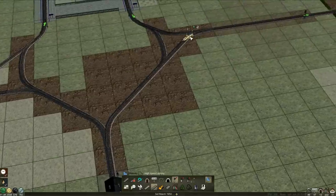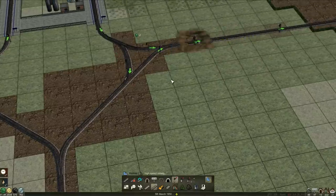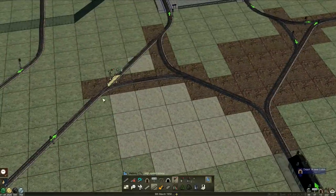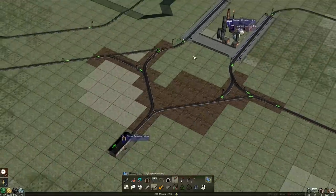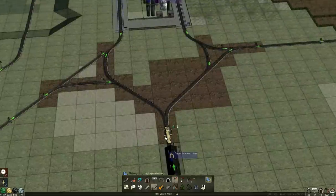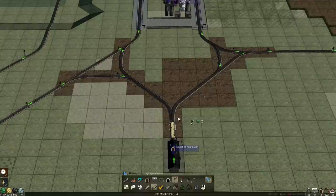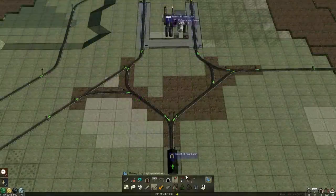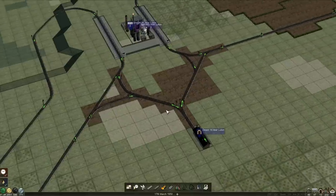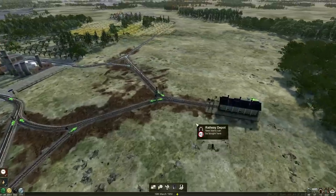We've got it going - let's get some lovely signals on here otherwise we're going to trip over. We need one there and one coming in, one there to release the trains, and one the other way. There we go - that's close enough. We could just keep an eye on what we're doing and only take trains in and out when we know it's clear. Remember that in the future - potential problems.